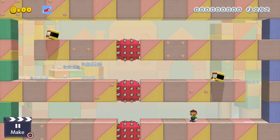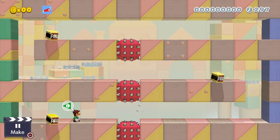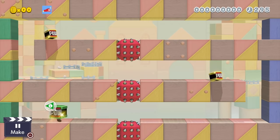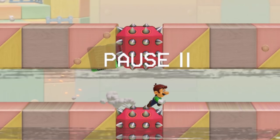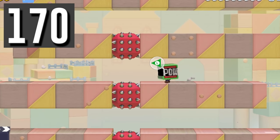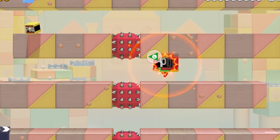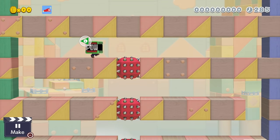Luigi enters a deadly level with a Do Not Take Damage clear condition. He needs to walk across some spikes and is only given a POW mask. The Don't Take Damage clear condition has a helpful loophole: if Luigi loses his mask in the natural way — hitting his head on the ceiling three times to activate the POW mask — he gains short invincibility and can walk across the spikes no problem.